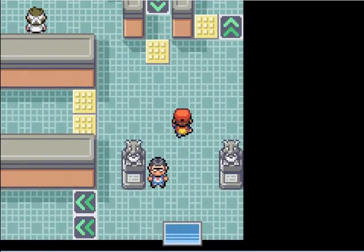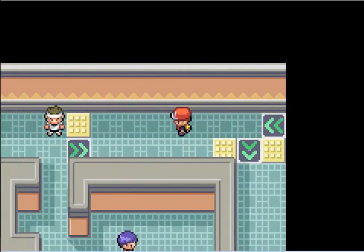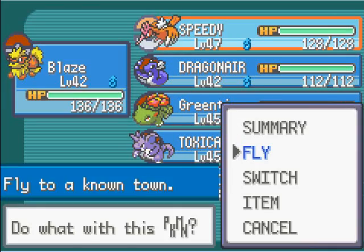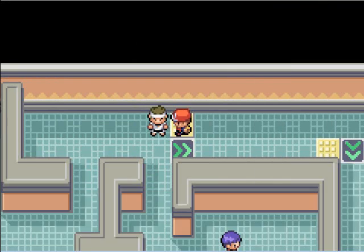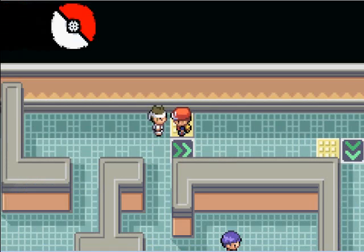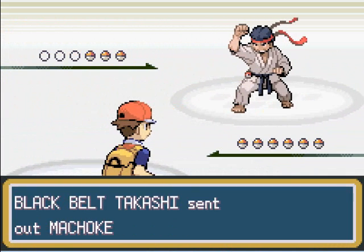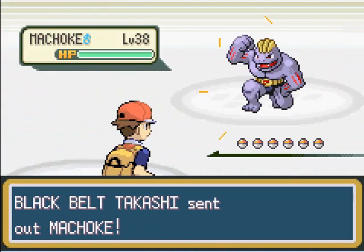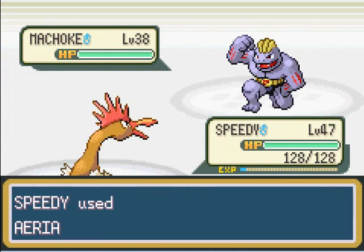After defeating all those guys, you guys can go this way and this way — this is a very unusual step but you guys need to do this. You need to fight the black belt. You need to do this step, otherwise you won't be able to go the other way.